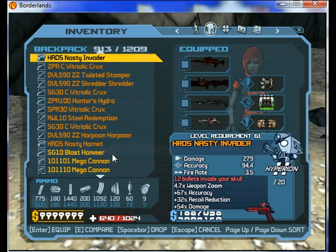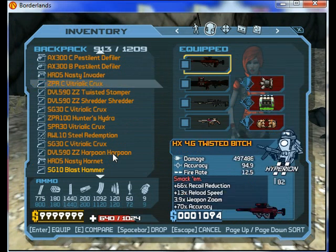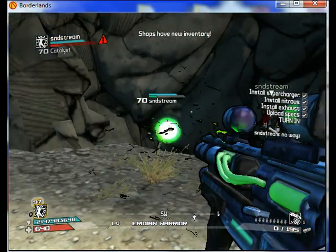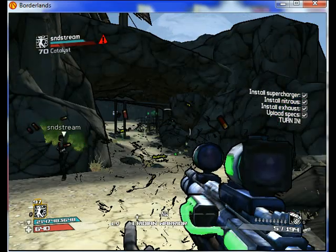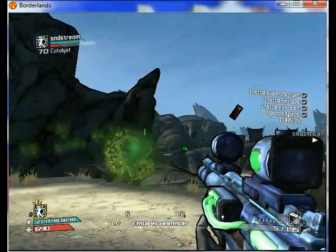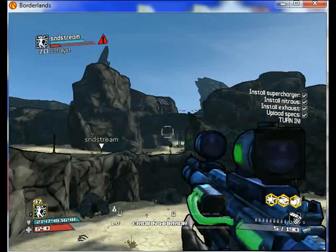As you can see I have various items, but let me show you something very simple — this is a level three vitriolic rocks. As you can see I can keep firing, it's no problem at all. It fires incredibly fast — see the fire rate, that's just abnormal.